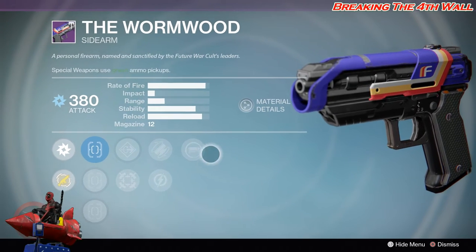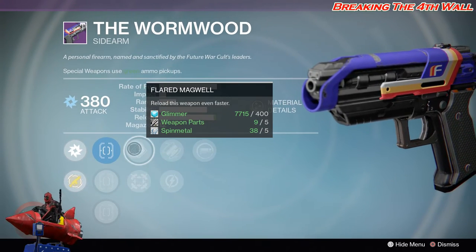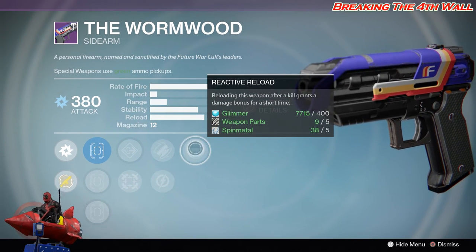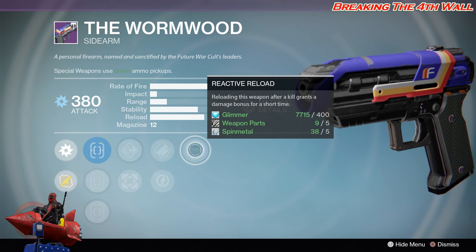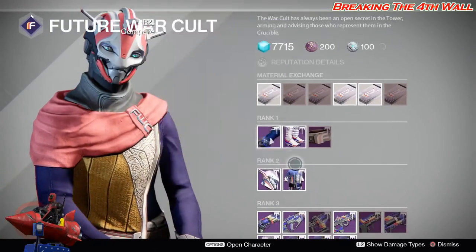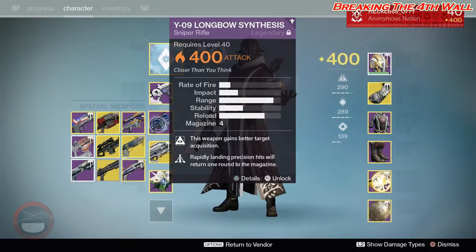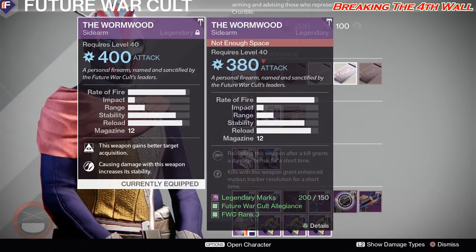Then we have The Wormwood, and I actually feel like this got worse. It has True Sight, Sure Shot, Quick Draw, Flared Magwell, Hip Fire, Fidget Stock, Relentless Tracker, and Reactive Reload. I really think the Wormwood I had from last week is actually better, but that's just me.